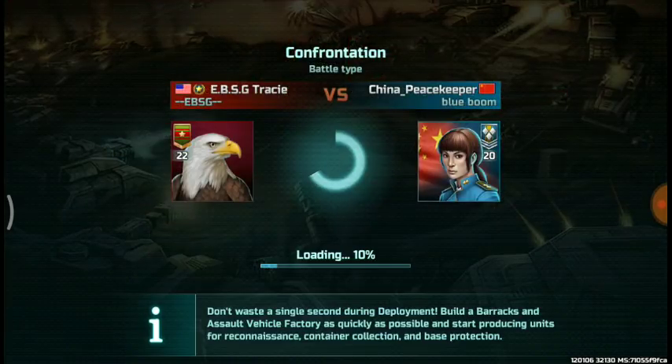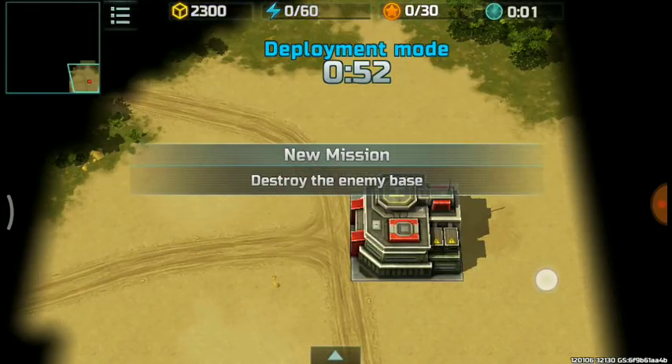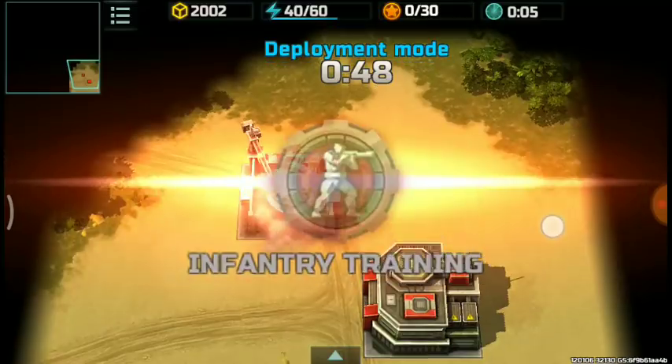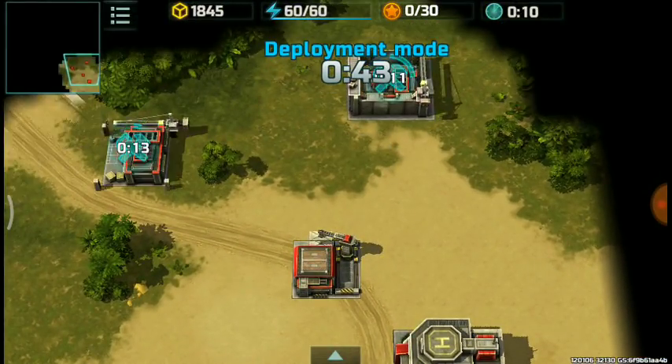Now in this video, I opted for 2 factory, 1 special factory, as my intention was to rush jaguars and such. And then I used 4 or 5 red boosts in this battle since China Peacekeeper is a gold booster.